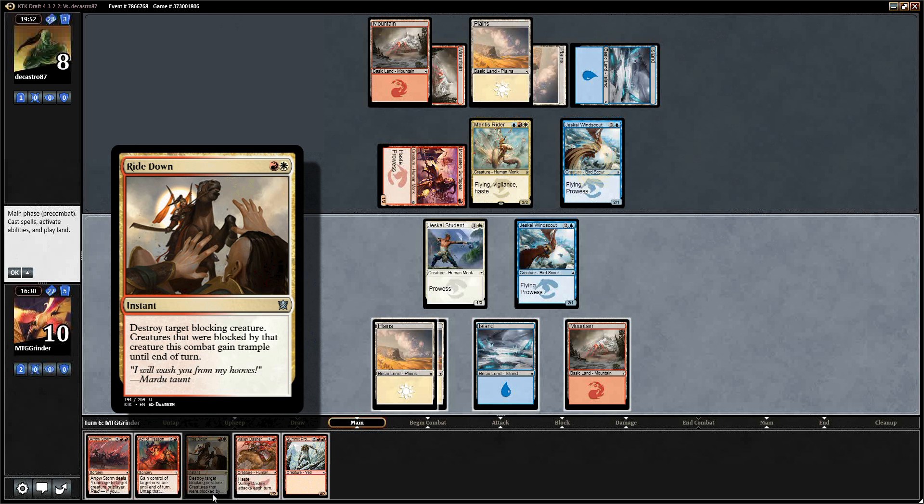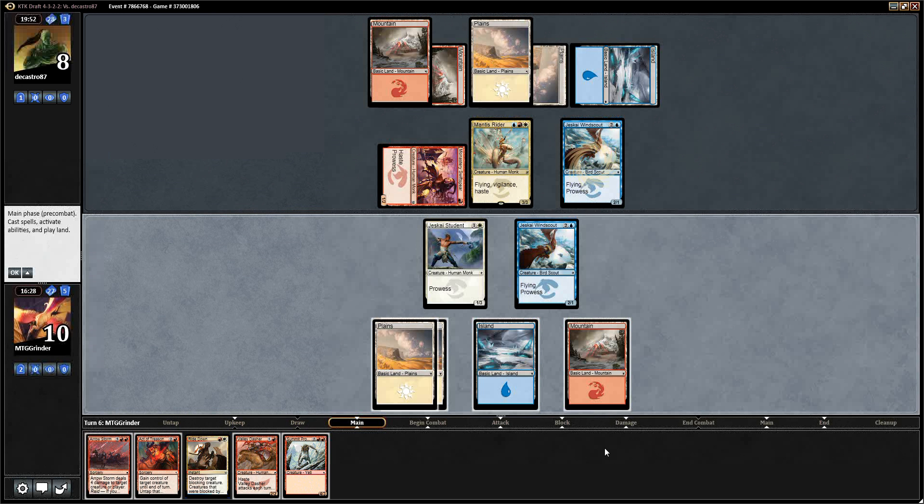Destroy target blocking creature — creatures blocked by that creature get trample this turn. Attack. He might have Feast of Resistance. That's what we were playing around earlier. If he's got Feet of Resistance, then that's the blowout.